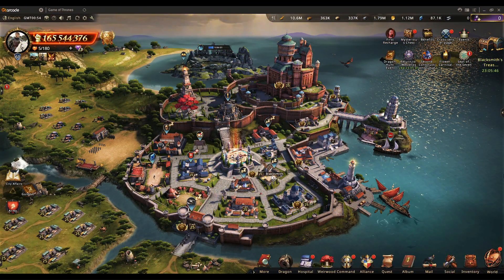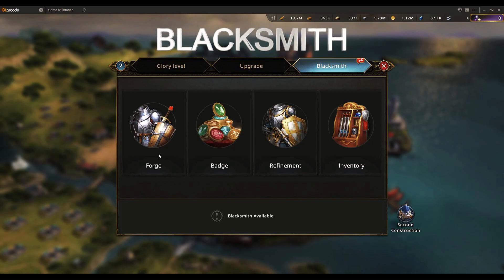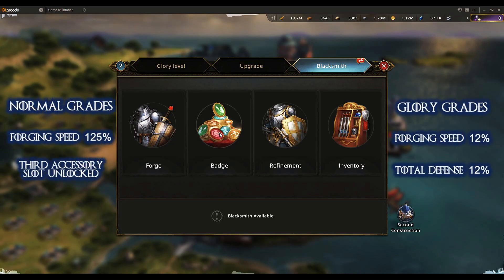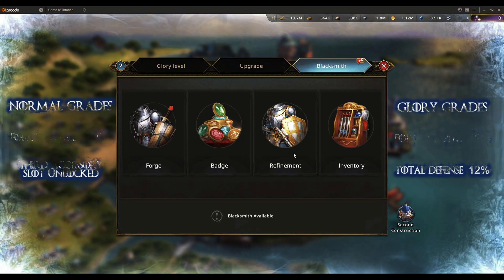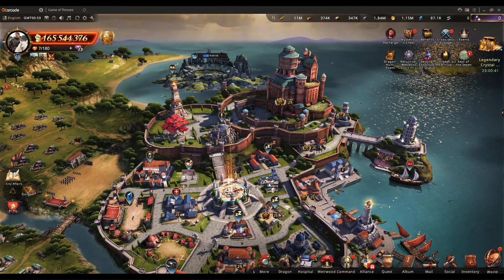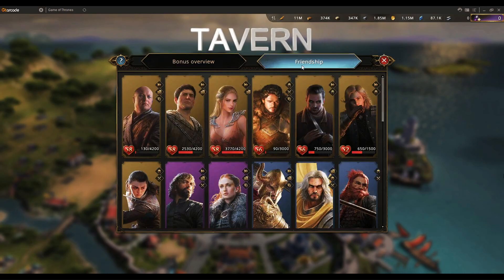The Blacksmith is a very important building where you forge your gears and armors and control all your badges — upgrading them, combining them when you have enough, or dismantling them. It also has a refinement section with different slots you can upgrade for more stats.